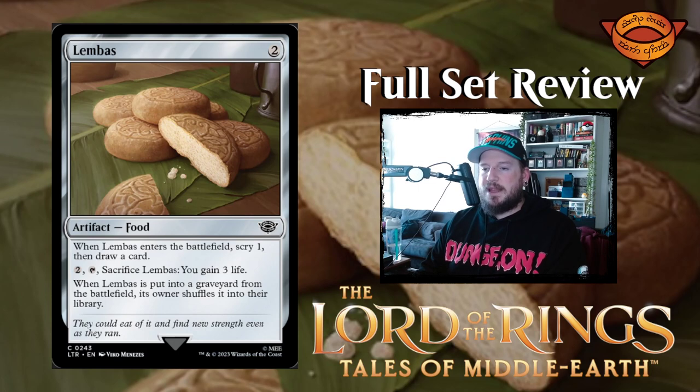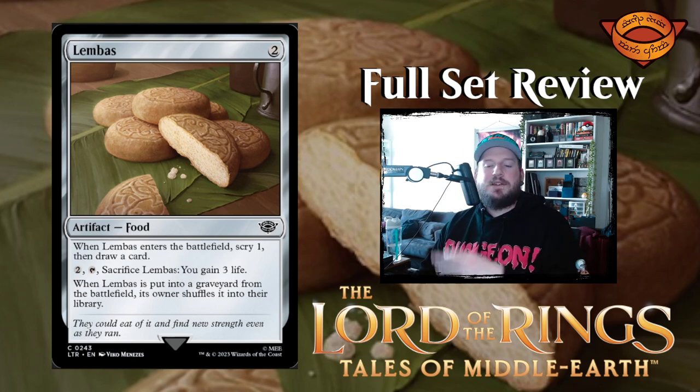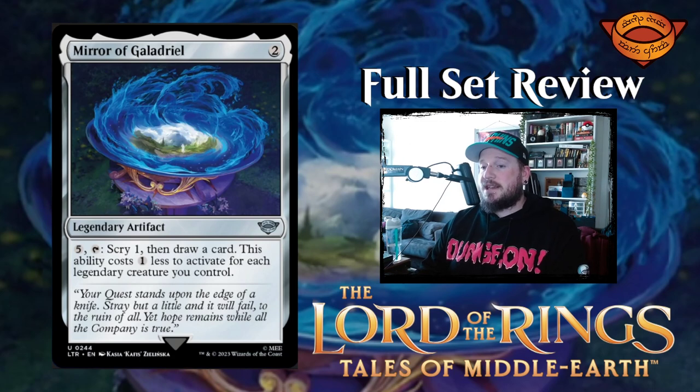Next up we have Lembas — two mana for an artifact Food. When Lembas enters the battlefield, scry one, then draw a card. You can pay to tap it and sacrifice Lembas to gain three life. When Lembas is put into a graveyard from the battlefield, its owner shuffles it into their library. So you can keep coming back for more Lembas — get as much as you can.